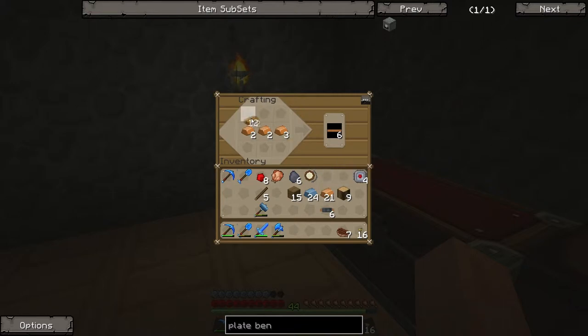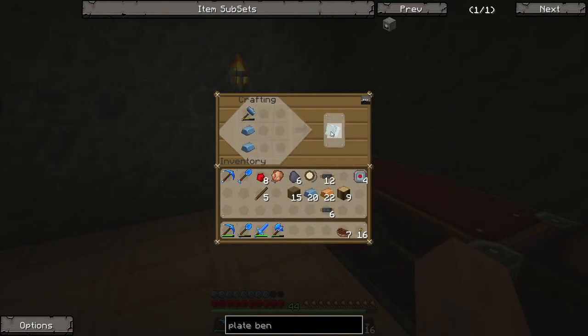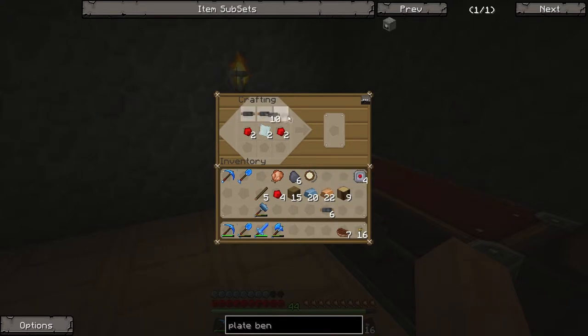Let's produce some more copper cable. I grab some more refined iron plates — I need two more to make my two additional electronic circuits. More redstone, and bung the copper cabling in. There we go — that's one, there's two. Well done.